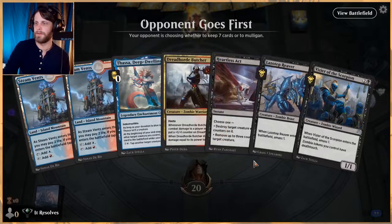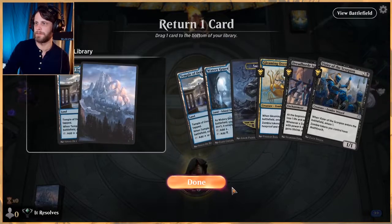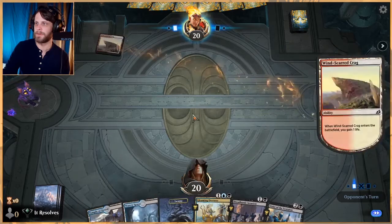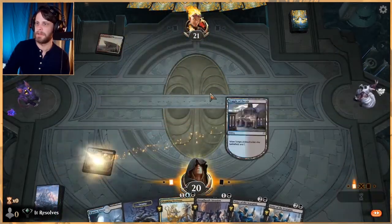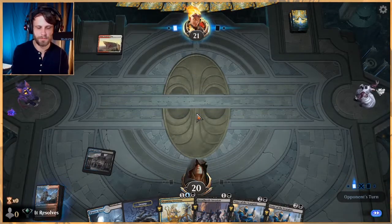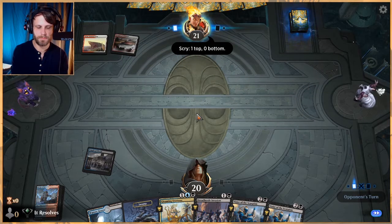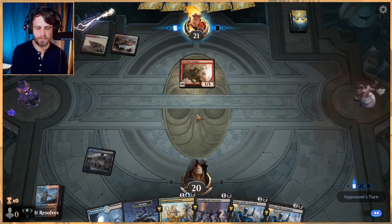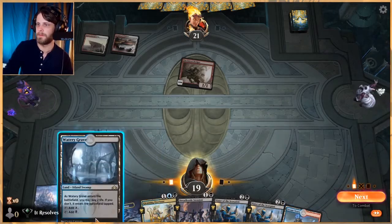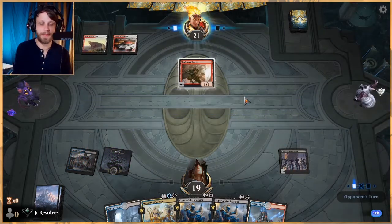We don't keep this - we will keep this. Let's put a temple back. We can deal with one but we do want to get our two and three drops down on curve, so that's pretty crucial. Looks like this might be a cycling deck - I'm not looking forward to that. I had to respond to a quick message. This isn't great against a deck like this, but we're kind of have to do it.